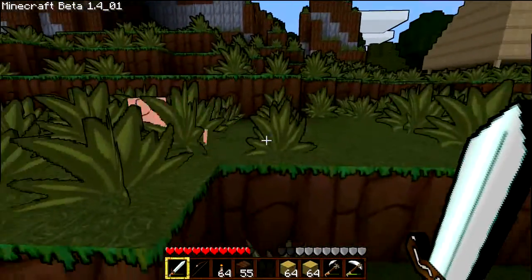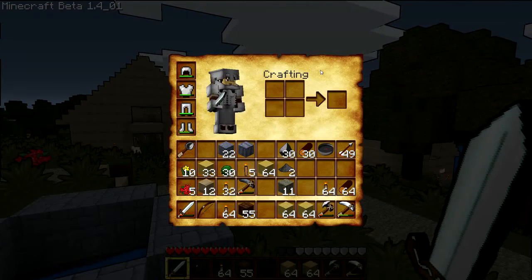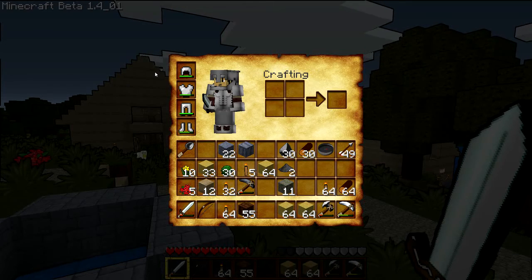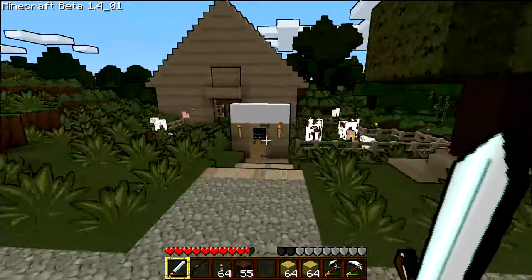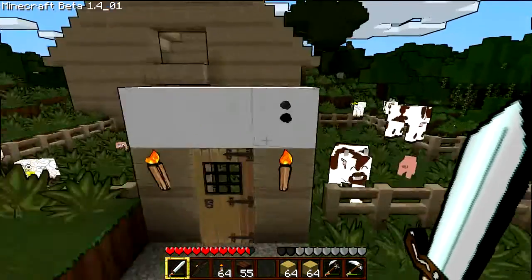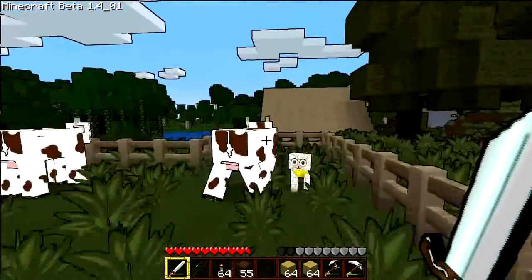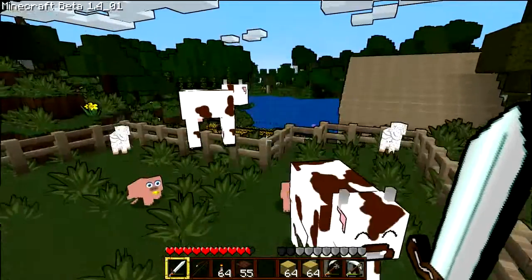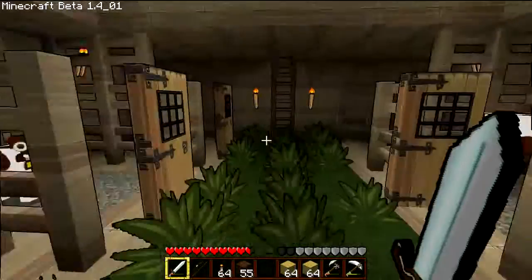Here we've got a piglet from the Baby Animals mod. Baby Animals adds, obviously, baby animals from all the different species that are the tameable animals — like the cows, the pigs, the sheep, and the chickens as well. The nice thing about it is you can tame the babies and grow them up and eventually breed them, making it so they don't despawn. So you can essentially have your own little farming element going on and add your own animal supply.